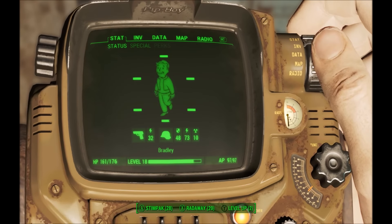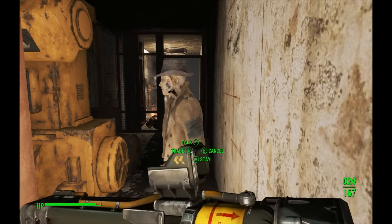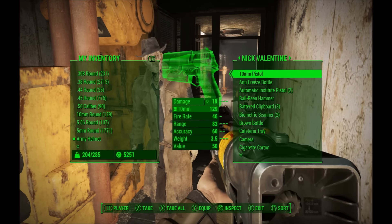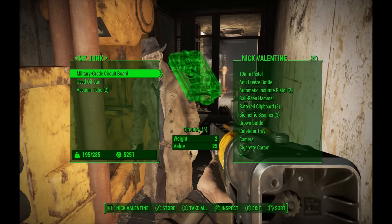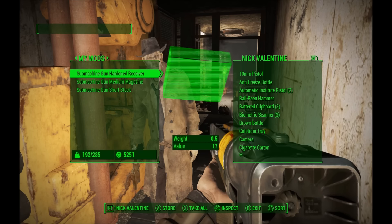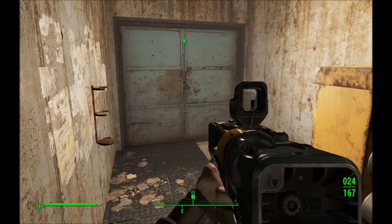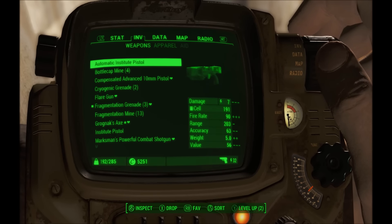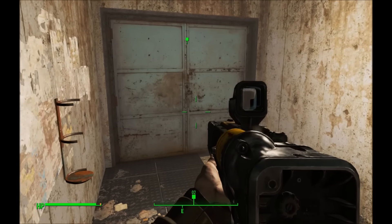Before we do that though, let's take a look at the inventory. I am carrying 204 out of 285. We want to give Nick as much crap as I can, because I'm sure there's going to be a lot of good stuff inside this command center. He can't carry anymore. I'm at 192. I was tempted to go to Sanctuary or Starlight Drive-In and dump stuff off, but hopefully with almost 100 units of carry weight available, I'm not going to max that out.